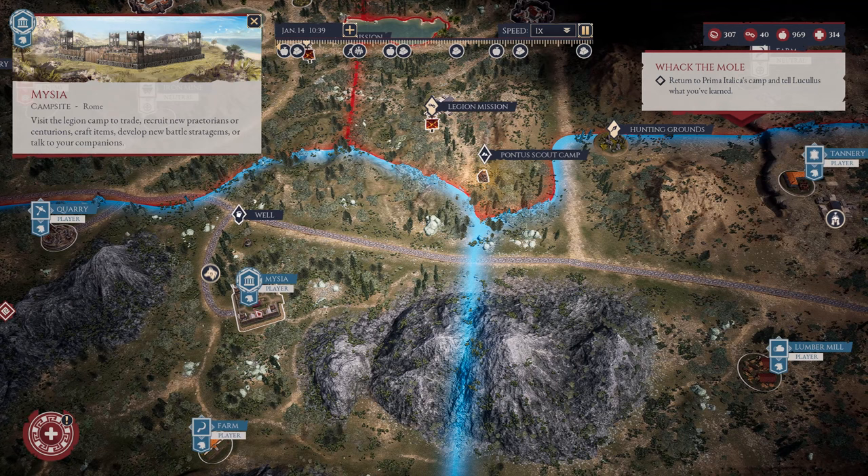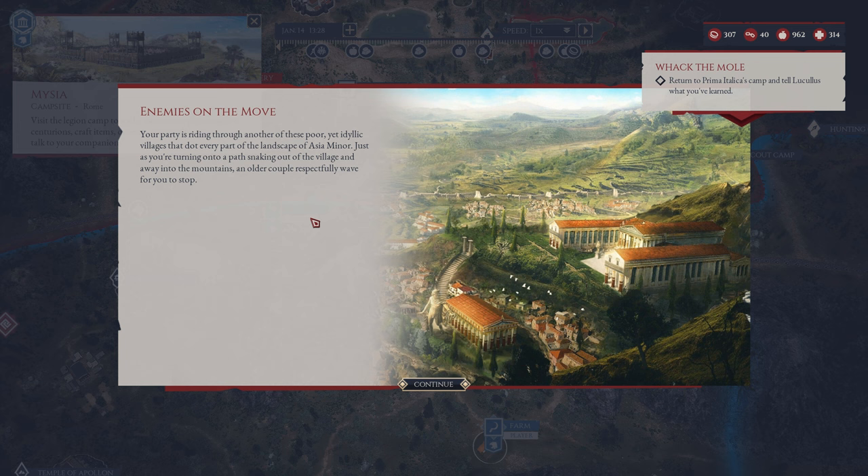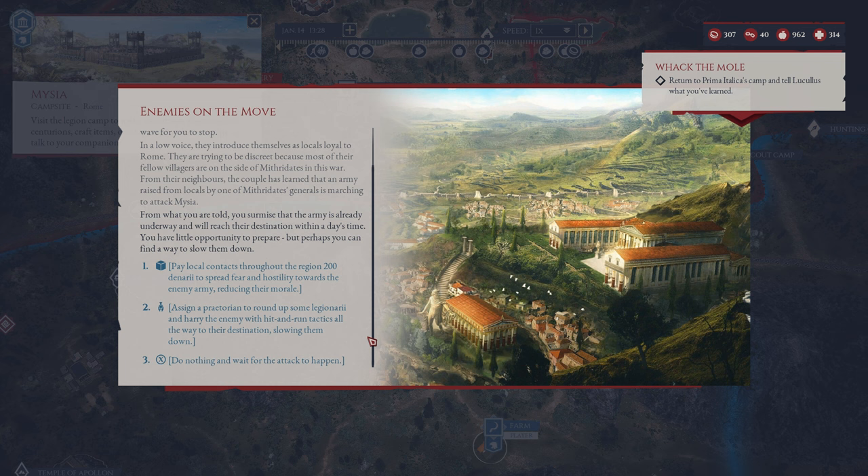We have everything around here done - Plumata is done as well. The party is running through another of these poor yet idyllic villages that dot every part of the landscape of Asia Minor. Just as we're turning into a path snaking out of the village and away into the mountains, an older couple respectfully wait. In a low voice, they introduce themselves as locals loyal to Rome - most of their fellow villagers are on the side of Mithridates in this war. From their neighbours, the couple has learned that an army raised from locals by one of Mithridates' generals is marching to attack Masaya. You surmise the army is already underway and will reach its destination within a day's time. Fuck.